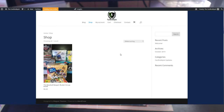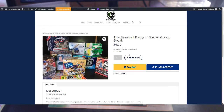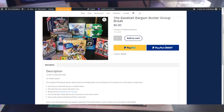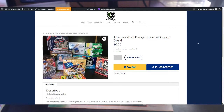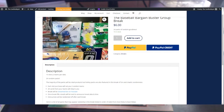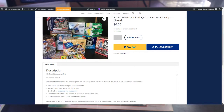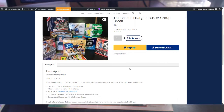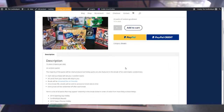It's called the Baseball Bargain Buster Group Break. It's six dollars per slot, there are 15 slots, and each slot gets you two teams - so you're only paying three dollars a team. There's four dollars shipping and you can pay via PayPal. This picture shows some of the packs involved - it's 24 random packs. I have a web app where we pick the packs, which is a pretty fun way to do it.